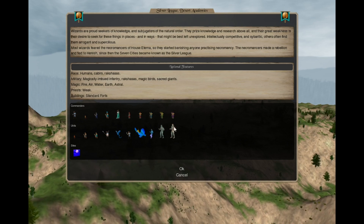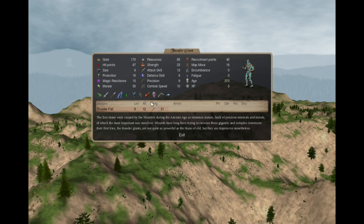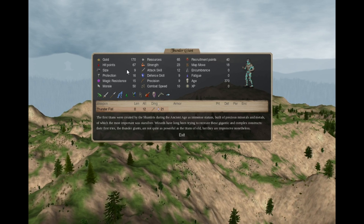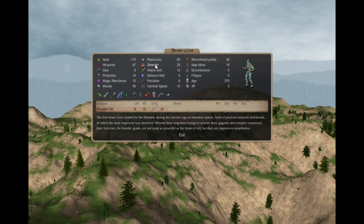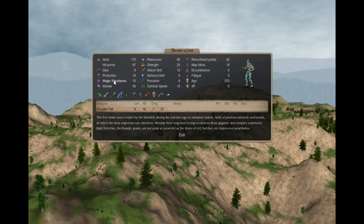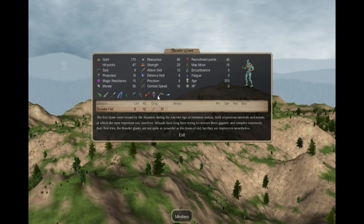The other capital-only recruits: first, the Thunder Giant, which is a stone golem from Heroes of Might and Magic 3 with some scribbles. They have a thunder fist that deals shock damage as a follow-up — that's armor negating, not armor piercing. They are size 9 creatures costing 170 gold, 65 resources, and 40 recruitment points. They have lots of HP, very high strength, okay skills, are slow, have good magic resistance, and are mindless so they require magic leadership or dissolve. They have poor amphibian, slash/pierce resistant, shock resistant, poison resistant, magic being, inanimate, need not eat, mindless, never heals, and blind.